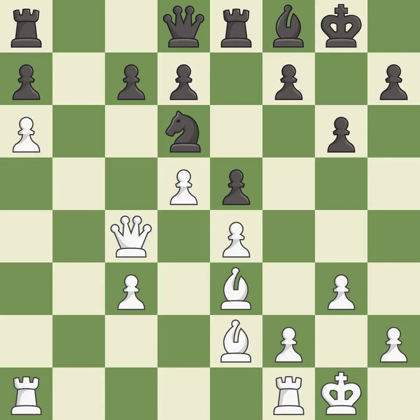This attacks a queen, winning a tempo when it moves away — it is best. This move puts the queen on a safer square — it is good. Black was worse off, but now they are in a losing position — it is an inaccuracy.